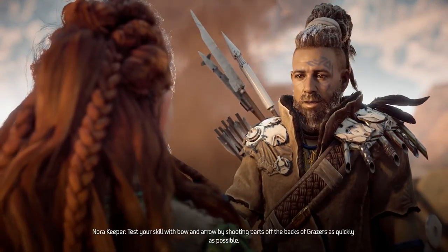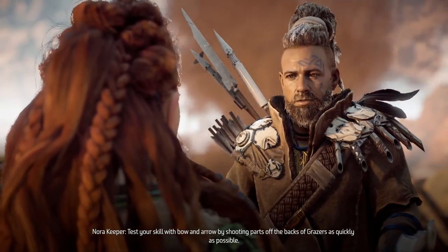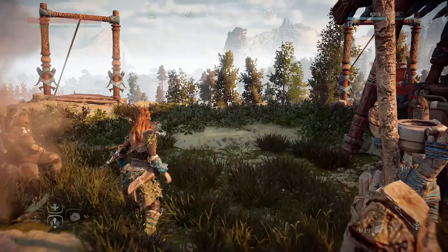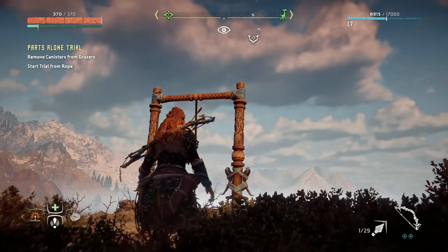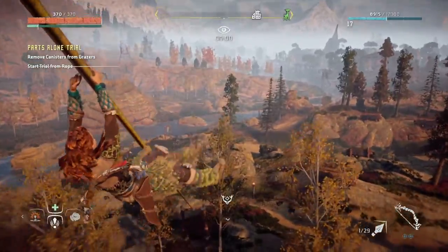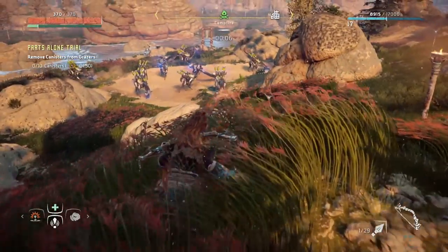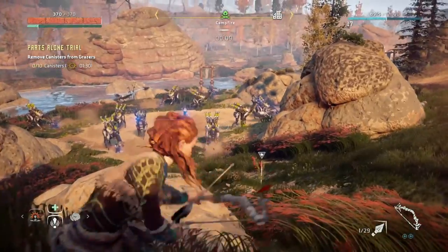Test your skill with bow and arrow by shooting parts off the backs of grazers as quickly as possible. Now with this first challenge, it can be very easy to overthink it. The first couple of times I went through this, I was laying traps and trying to be creative. To be honest, the best and quickest way once you slide down that rope is to just start taking shots and then start following the herd.